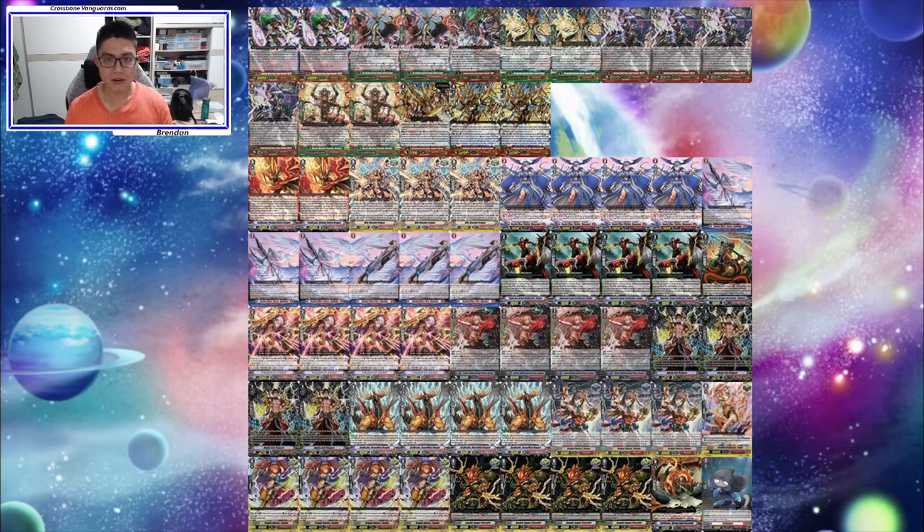First, we have our four Besavgra as our main Vanguard, because of course we want to ride to her, so four copies is natural. Being able to persona ride in premium is also very useful because the front row helps you overcome certain things. It's also great that Narukami conveniently has Stunvers, so we can use Besavgra's fullest potential in this deck.